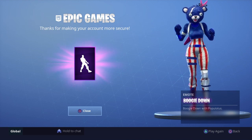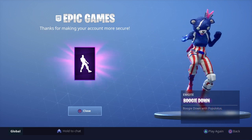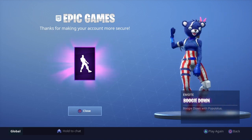So as you guys can see, this is the screen where you can get the boogie down emote. It says 'thank you for securing your account.' You're probably confused why it says that, but you have to enable two-factor authentication on your Epic Games account to receive the free boogie down emote.